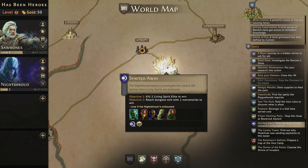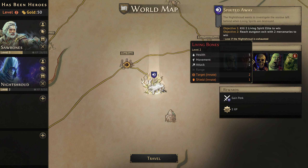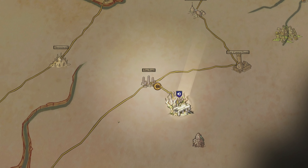The Night Shroud wants to investigate the residue left behind when living spirits are destroyed. We need to kill two living spirit elites to win and reach the dungeon exit with both mercenaries. We lose if the Night Shroud is exhausted. We've got living corpse elites, living bones, bone rages — this is going to be interesting. We don't really have enough gold for card upgrades, so let's just go as-is.